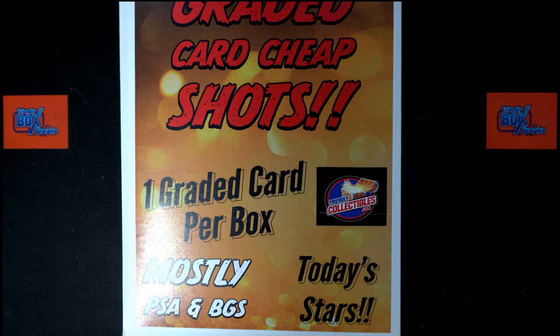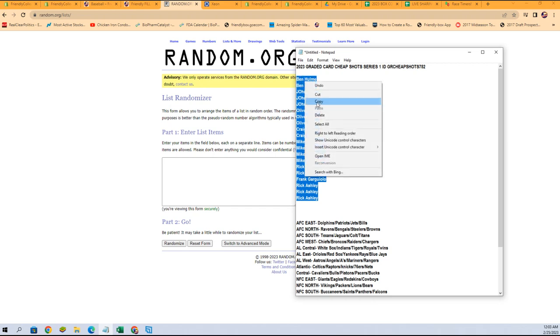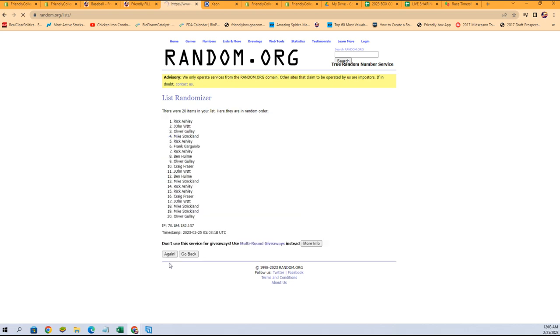Let's switch over right now. We're going to start with our owner name randoms. Get them copy pasted, and again, seven times — one, two, three, four, five, six, and seven. We got John W. at the top, Craig F. at the bottom. Let's get those copied.